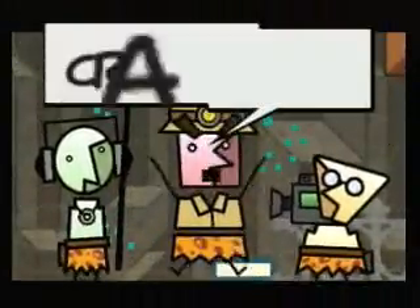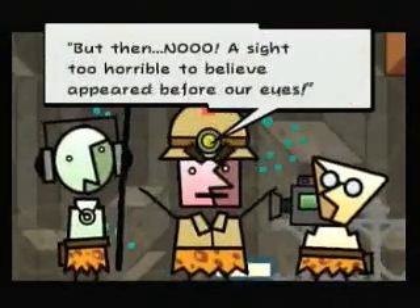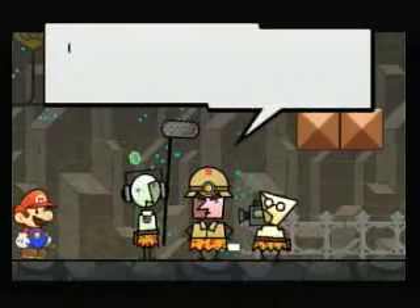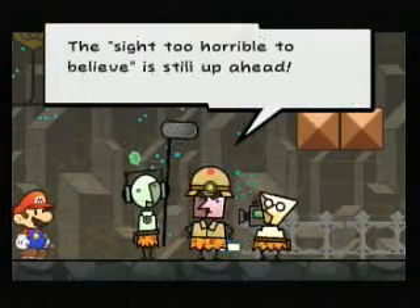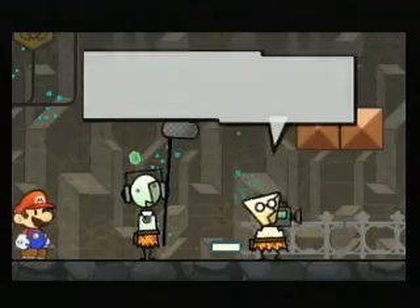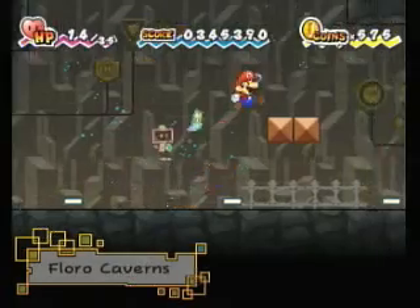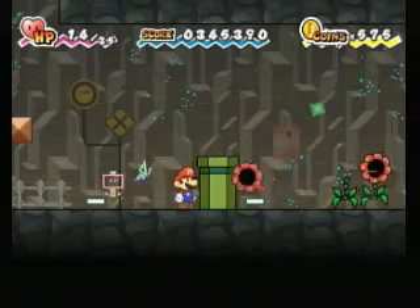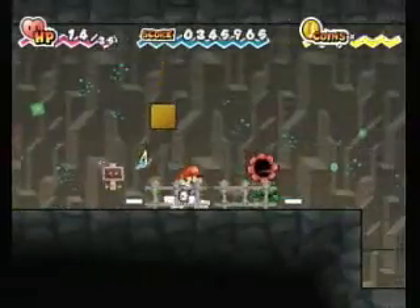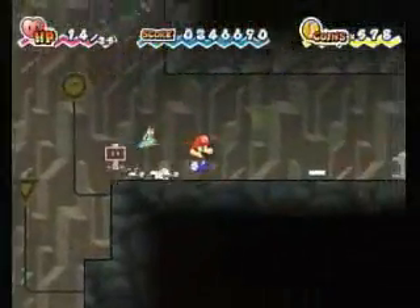Anyway, this is Chapter 5-4. What is this bad sight? Is it a Tarrasque? No, they wouldn't throw a Tarrasque at us in Super Paper Mario. Oh wait, that's D&D. I know, I'm really a nerd. Yes, I play D&D.